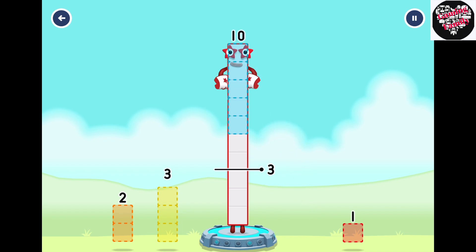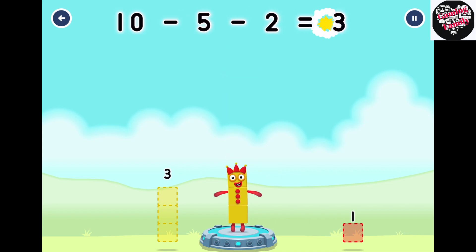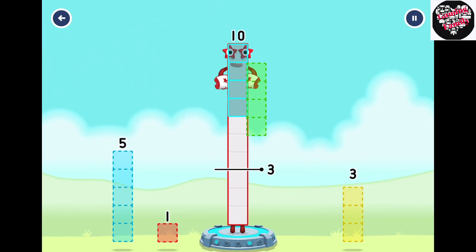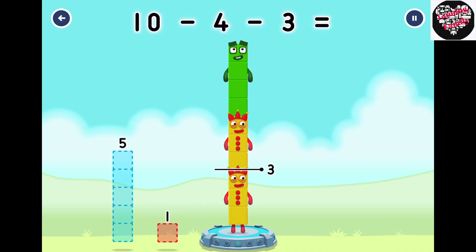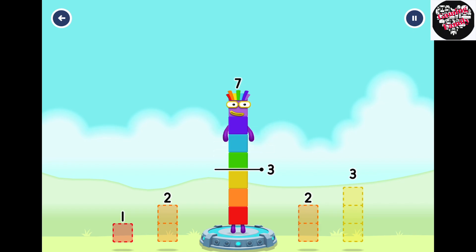Take number blocks away from 10 to leave 3. 5, 2. That's right! 10 minus 5 minus 2 equals 3. Take number blocks away from 10 to leave 3. 4, 3. You've solved it! 10 minus 4 minus 3 equals 3.